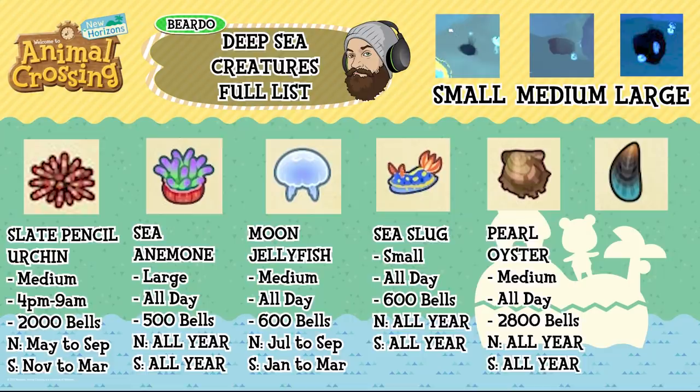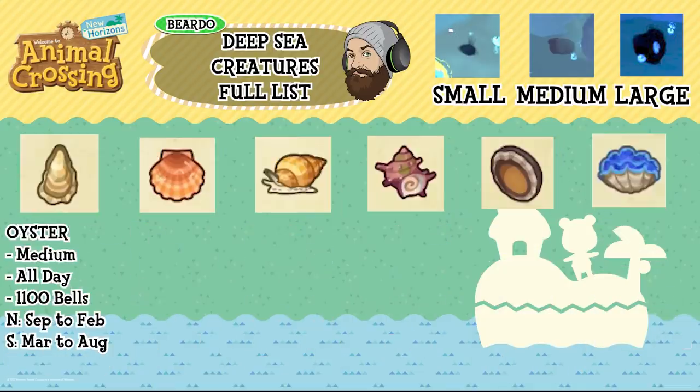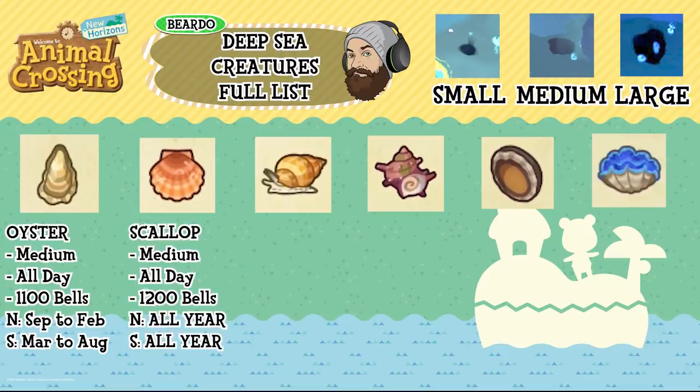The pearl oyster is a medium shadow, available all day, 2,800 bells, available all year round on both hemispheres. The mussel is a medium shadow, available all day, 1,500 bells, north June to December and south December to June. The oyster is a medium shadow, available all day, 1,100 bells, north September to February and south March to August. The scallop is a medium shadow, available all day, 1,200 bells, available all year round on both hemispheres.